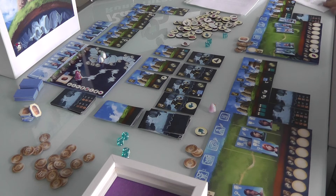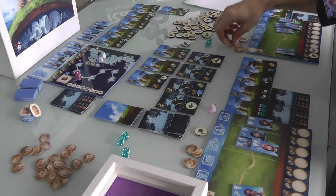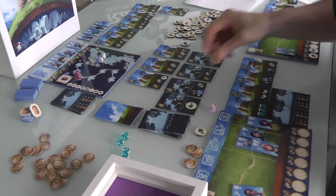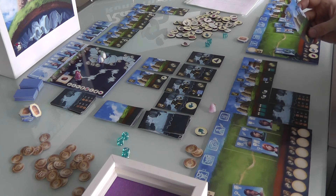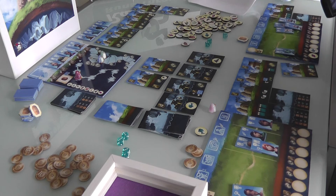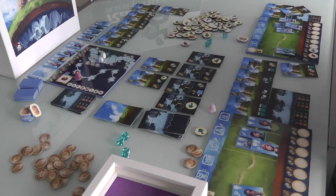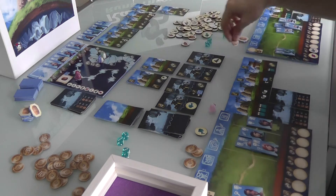Now Jen's turn. She is going to build as well, spending $9 — a very expensive build, that's why she just made the money to get $9. She's going to build this super building which increases her income, makes an extra buck, gives three points at the end of the game, and an extra bed. That is a big deal. And because she just built a building, she gets $1 back because of that other special power.